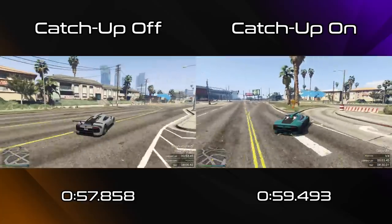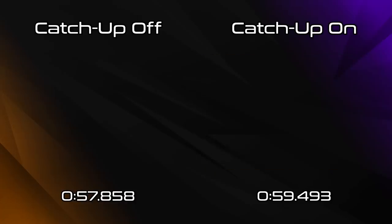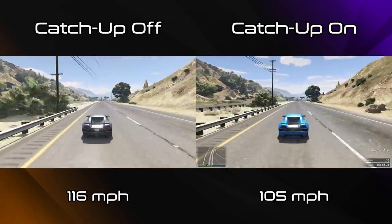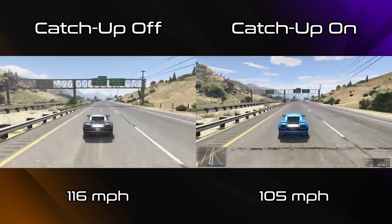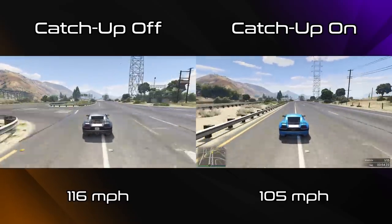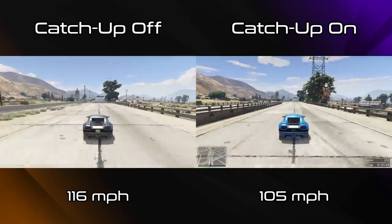Now obviously every car will be affected differently, and not every car is going to lose the same amount of speed. For example, the Cyclone drops to around 105 mph for its top speed with catch-up on, in comparison to 116 mph under normal circumstances - a drop of just over 10 mph in comparison to the 20 mph drop that we saw with the Krieger. But one thing is for certain: if you're in a race with catch-up turned on and you're in first place, you're going a hell of a lot slower than normal. You're basically punished for doing well.